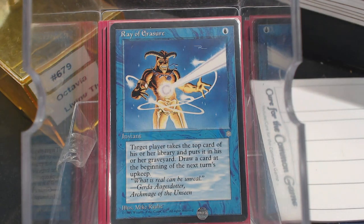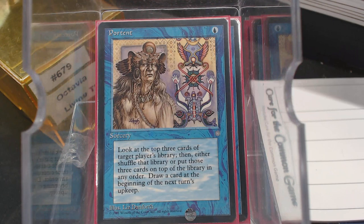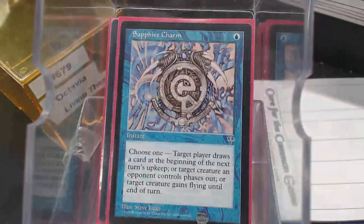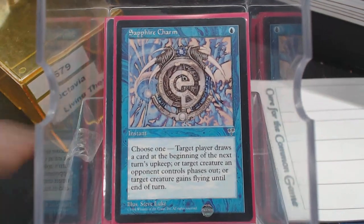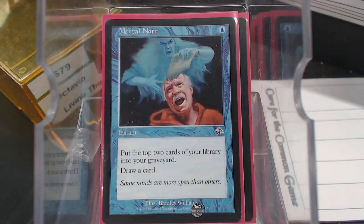Ray of Erasure — some of these old Ice Age era cards — you drew the card at the beginning of the next turn's upkeep. Target player mills one, which could actually be us, and we'd be good with it. Portent is a sorcery — top of player, draw a card. Sapphire Charm, just draw that card. Mental Note — how perfect is this? You mill two and then draw a card, so that's going to put instants and sorceries in your graveyard. There's a good chance like three of them.